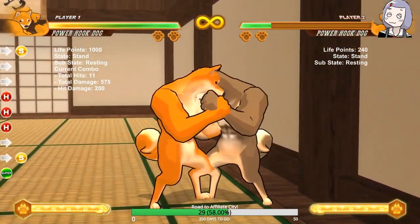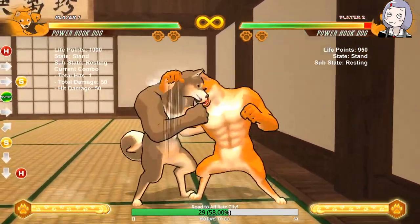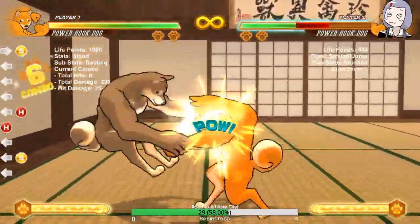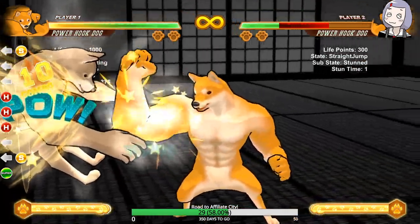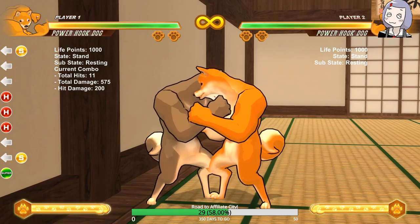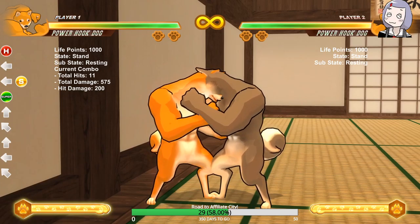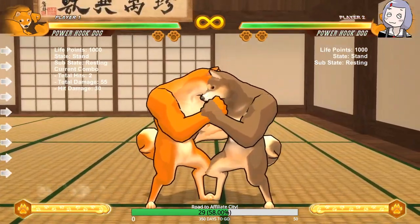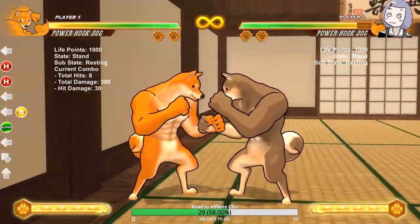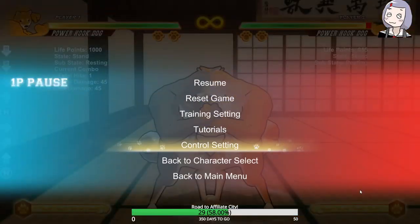The last part you have to hit in the corner. You do need the corner, but it covers so much range you're very likely to get to the corner unless you're starting from deep inside it. It does about 58% — pretty okay combo. Power Dog is pretty good, actually. He's still really standard, but he's really good.